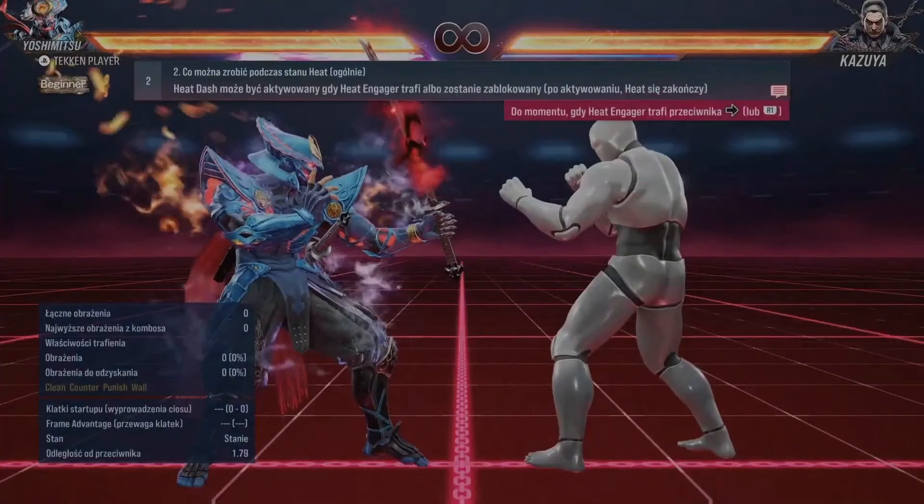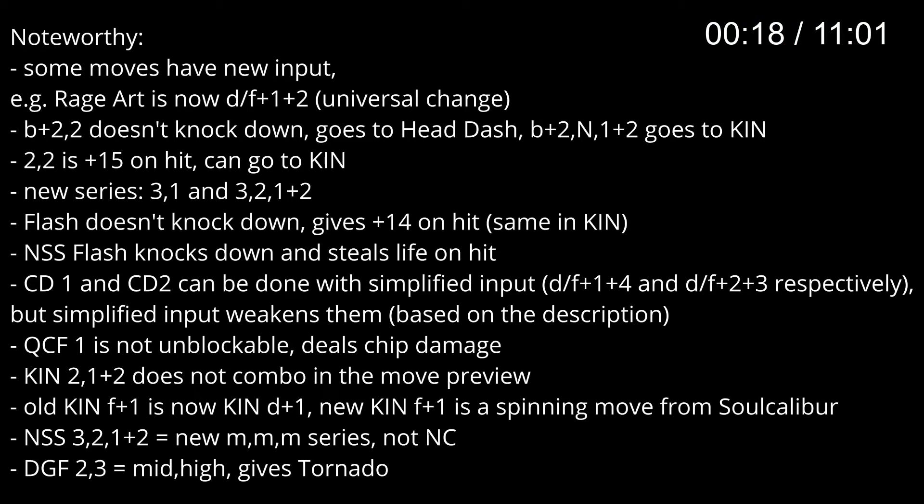So here he gives some noteworthy changes - you can read it and also hear my voice. Symbols have a new input. For example, that is now down forward 1+2. That changes for every character.